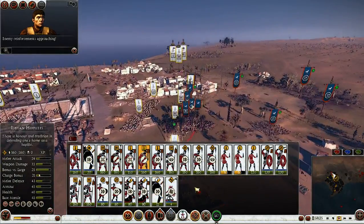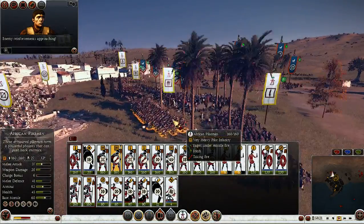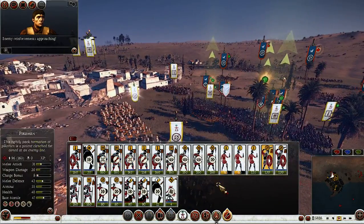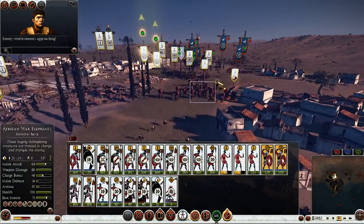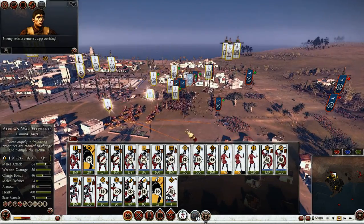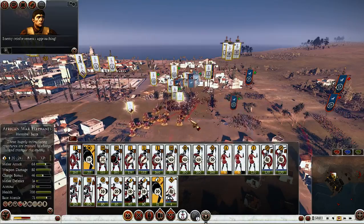Now we go! Use the whip — off-formation attack for a devastating charge. Pikemen, steady. Pelters, fire at will. Rapid fire, elephants — charge! Now come from behind and sweep up.